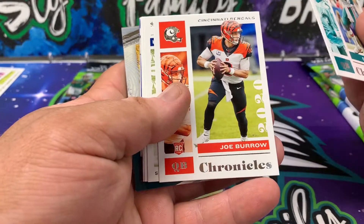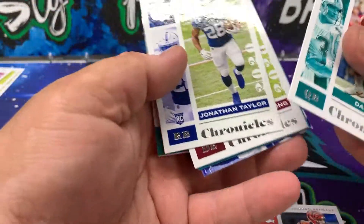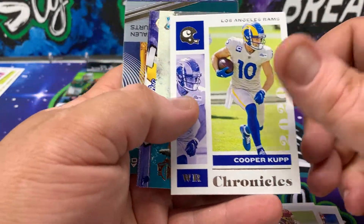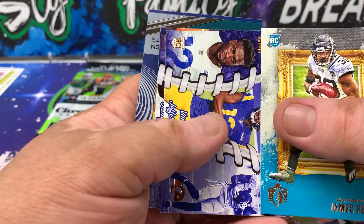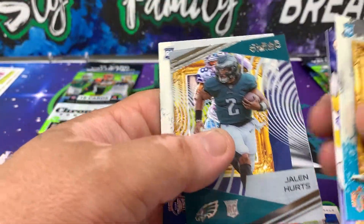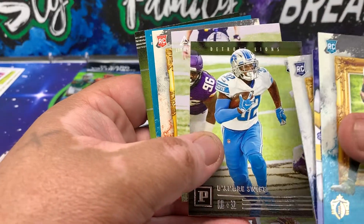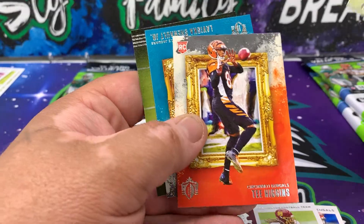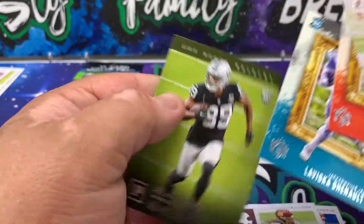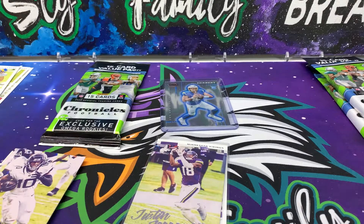Got a Dan Marino, got a Joey Burrow — and right behind it a Jonathan Taylor rookie. That is nice. And then a Chase Young rookie behind that, a Cooper Kupp, James Robinson. Our Omegas are going to be Van Jefferson and Jerry Jeudy. And then a Clear Vision Jalen Hurts, CD Lamb Gridiron Kings, DeAndre Swift Panini, Henry Ruggs Luminance, Tee Higgins Gridiron Kings, LaViska Shenault Gridiron Kings, and Brian Edwards Panini.